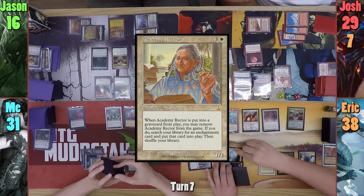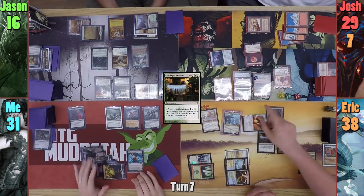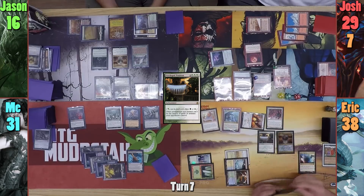Eric casts an Academy Rector in his main phase, and then drops a Privileged Position. He moves to combat, swinging Arcades and the Orator at Koth and Chandra to take them both out.